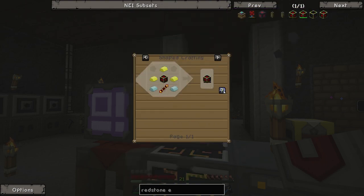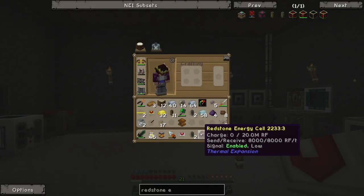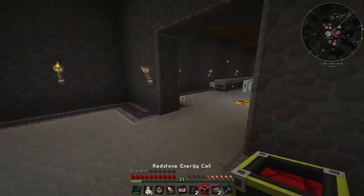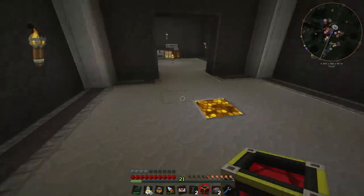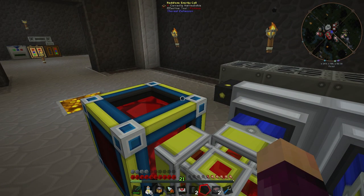We can get ourselves a redstone energy cell which can hold up to 20 million Redstone Flux and transfer 8,000 Redstone Flux per tick in and out — more than enough for this setup, which is going to produce about 800 RF per tick. That's about as much as our big reactor, so we're roughly doubling the amount of Redstone Flux our base is producing right now.